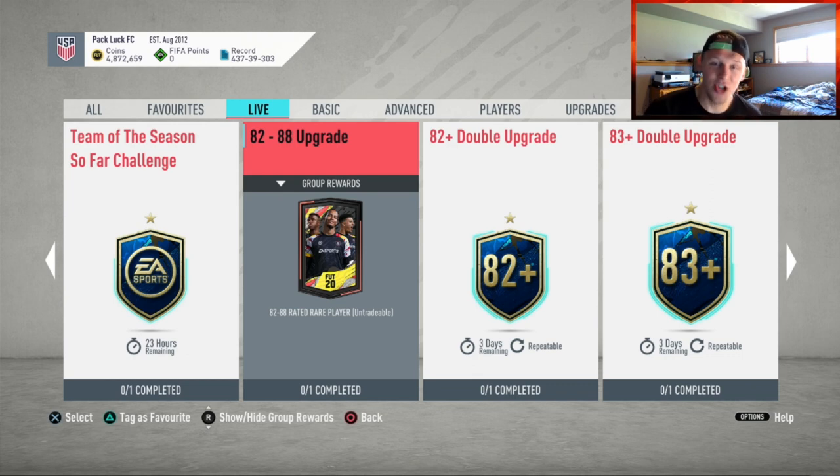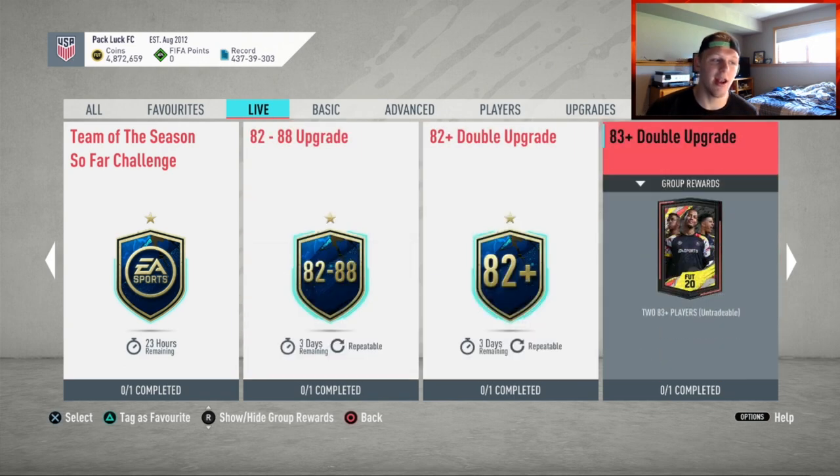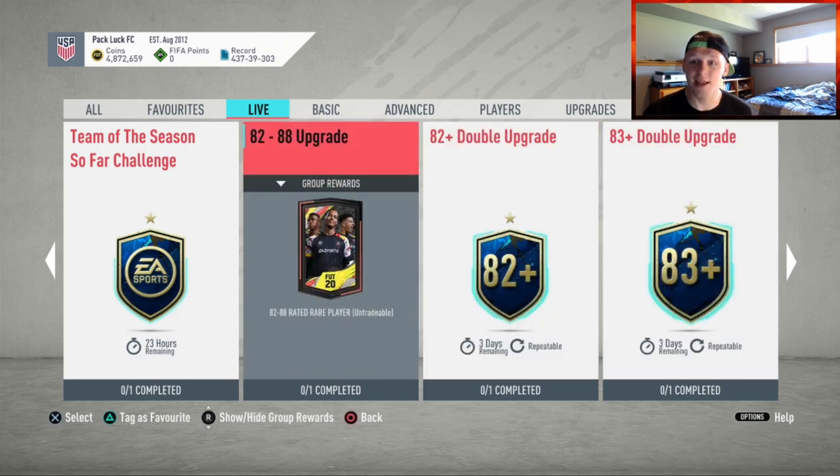What is up ladies and gentlemen, it's your boy Mumbly — hopefully you're having a fantastic day. Today we're going to tell you how to make coins and how to be as efficient as possible while doing the 82-to-88 upgrade, the 82-plus double upgrade, and the 83-plus double upgrade. If you do enjoy, feel free to smack the like button, subscribe if you're new — let's get right into it.